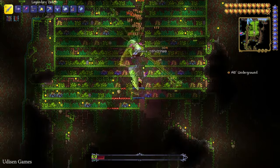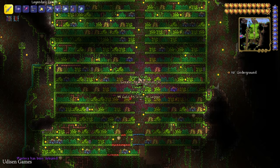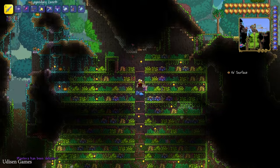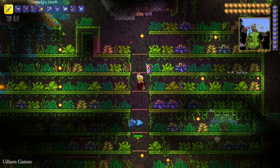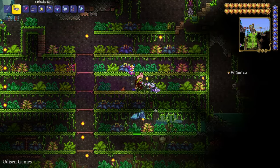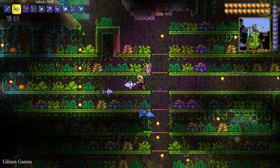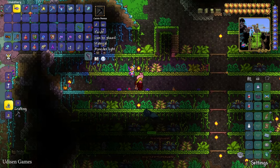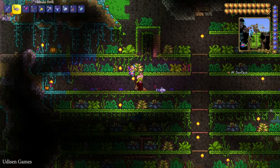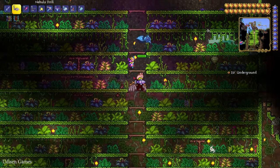I highly recommend building your favorite arena for Plantera near this farm if you want to kill her fast and easy. You can also use this farm to farm plant seeds, jungle seeds, and creatures which you can use as bait for different things. It is an extremely useful farm — the most useful in my Terraria history. Thank you for watching, see you soon!